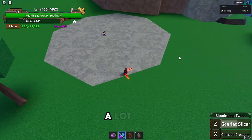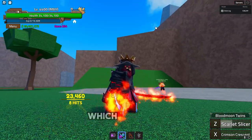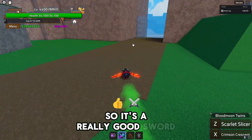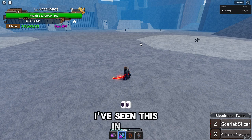It drains a lot of dodges — we're talking about six dodges drained, which is really good, and that's on top of it dealing really nice damage. So it's a really good sword. Next move we have is Crimson Crescent.